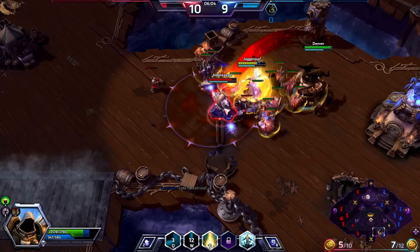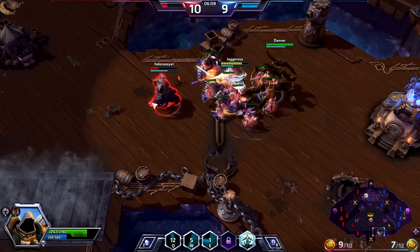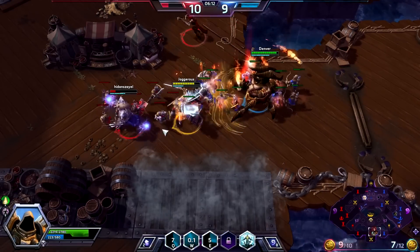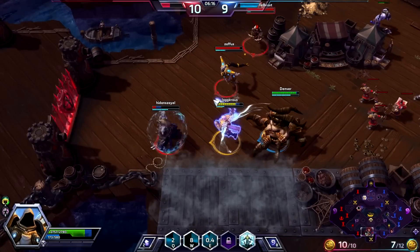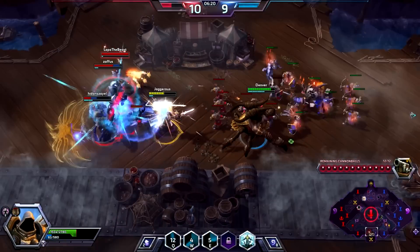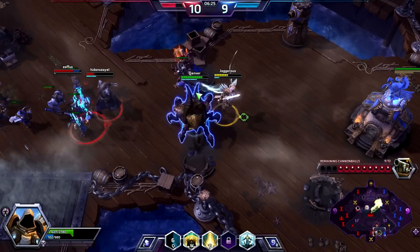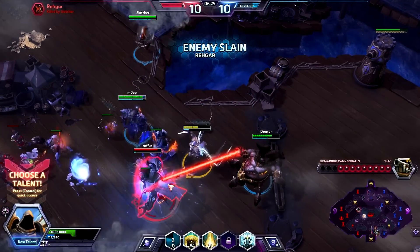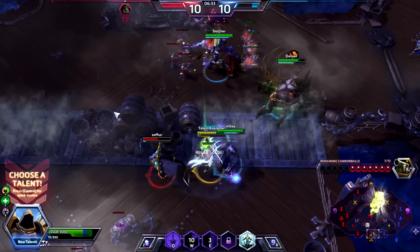Rehgar free week as well — Rehgar has an ultimate that can basically zero-to-a-hundred heal someone, and people find it rather frustrating. We can catch him here — but he's getting shielded by Tassadar, so there's no point. We throw out our Q and remember we can teleport to it, so it's really useful for going in and getting out. There's the heal — it started to trigger but we managed to hit him before he could do it.